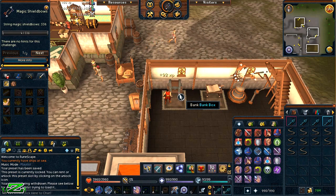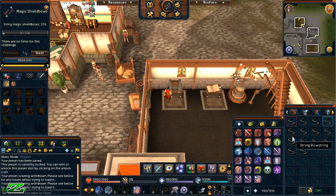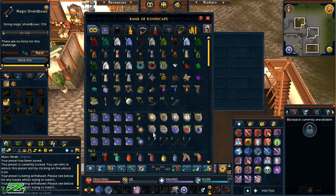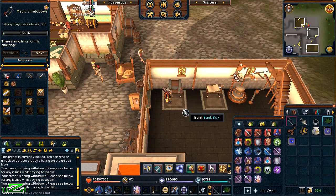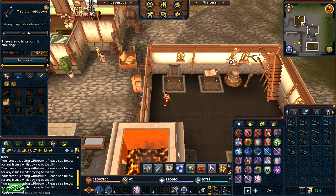As soon as you click the quick preset button, it will withdraw the set items and you can get straight to work. This helps with skilling so much because it makes withdrawing so much quicker. You can also use this for overloads, making it way quicker to get out your extreme potions and torstols. Once you're done, you don't even have to manually bank everything — just click quick preset one again and it will bank everything and withdraw the same items from your preset. Really, really nice.